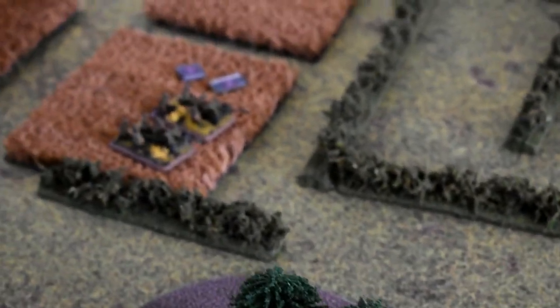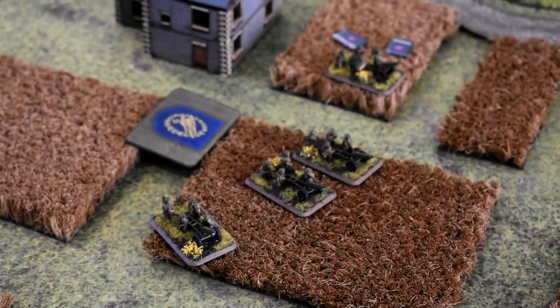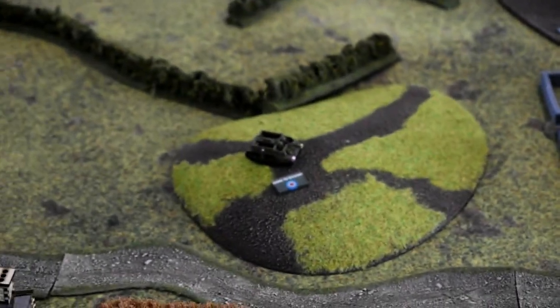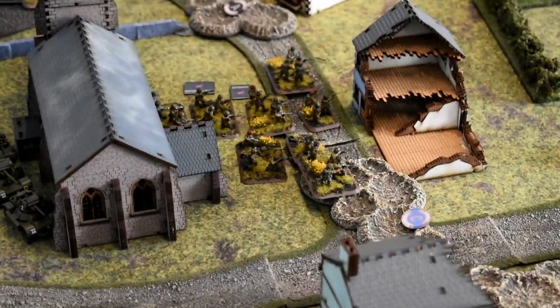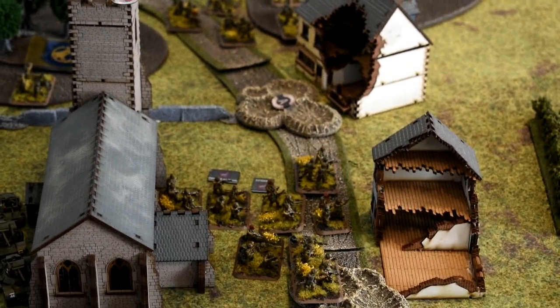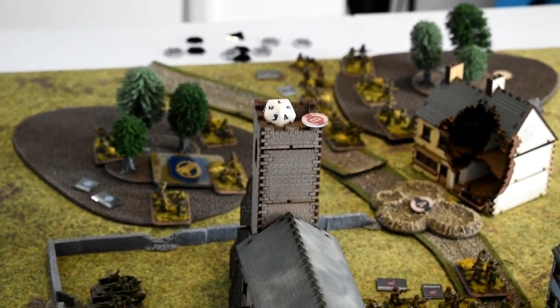We're fully deployed. I have my six-pounders looking at the river crossing, pack 75mm howitzers by the next objective, and a OP on the hill to observe everything. The Daimlers are near the centre hidden behind buildings, with the universal carriers nearby. First and second para platoons are ready to move where needed, the 8cm mortars are in the woods, and my HQ is in the tower.